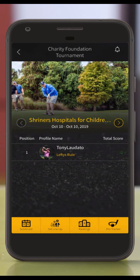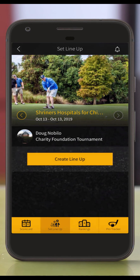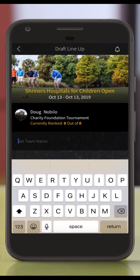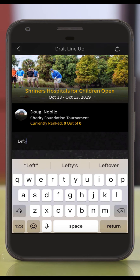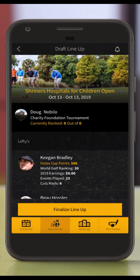First, you'll want to draw your pros for the pro-am. Press the set lineup button on the bottom bar and then press the create lineup button to draw your squad. Set a team name and then press the draw PGA partner button. You will get three pros to help out your team throughout the day.